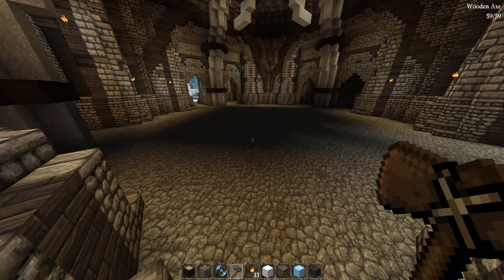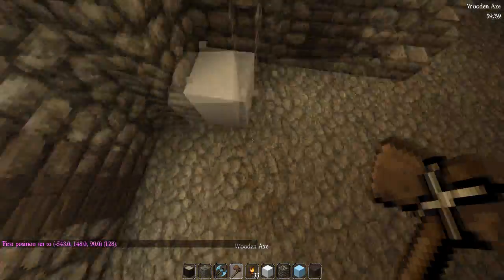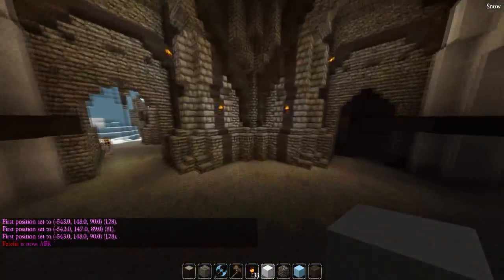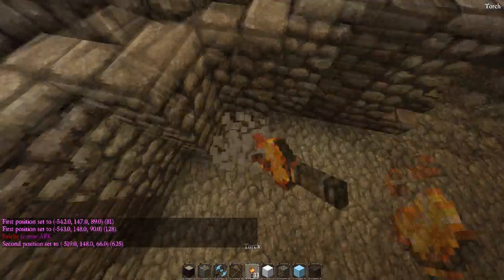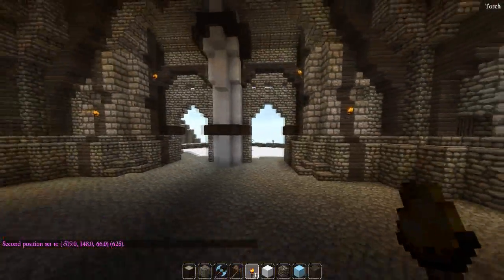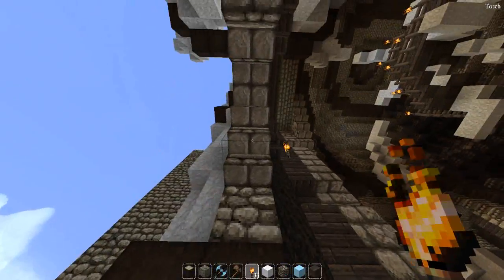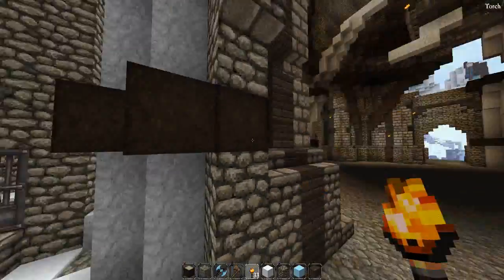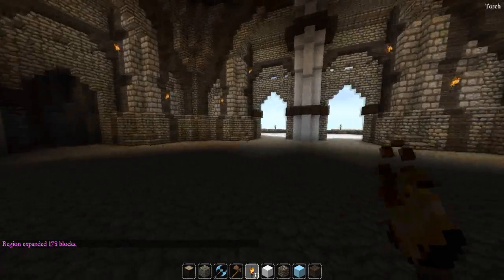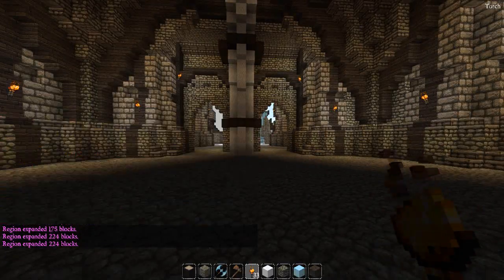Assuming you have a flat floor, we're going to bring our selection block up a bit — we're not going to select the floor. If you select the floor, you'll end up with a mirror that has an extra block and won't look correct. I've counted from this block here — it's seven blocks to this archway, so we're going to expand by seven blocks in every direction. This room is symmetrical, so that's expand 7, 7, 7, and 7.